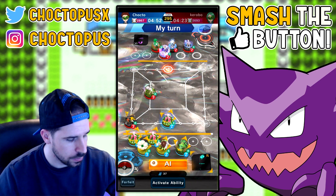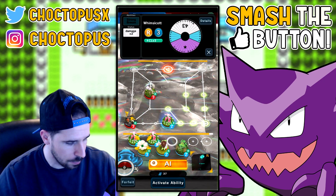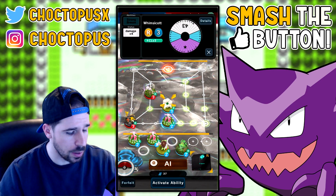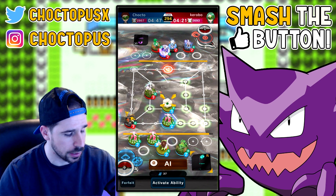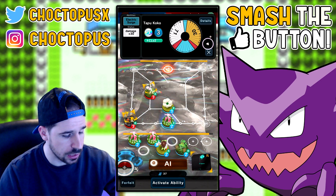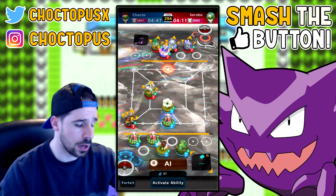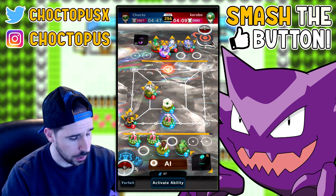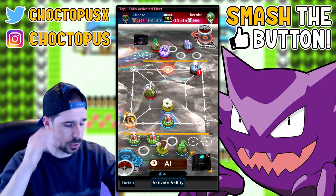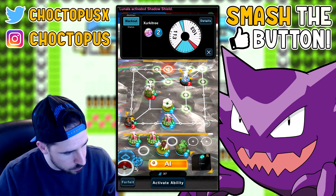I see what they're doing — they're going to try to go there, in which case I'm going to block them. I had to take out my Whimsicott — that was really my only option. If they want to try and get to the other side with Tapu Koko it's going to take them a couple turns, but we're safe. Whimsicott's in a pretty good position. Here comes Zarude.